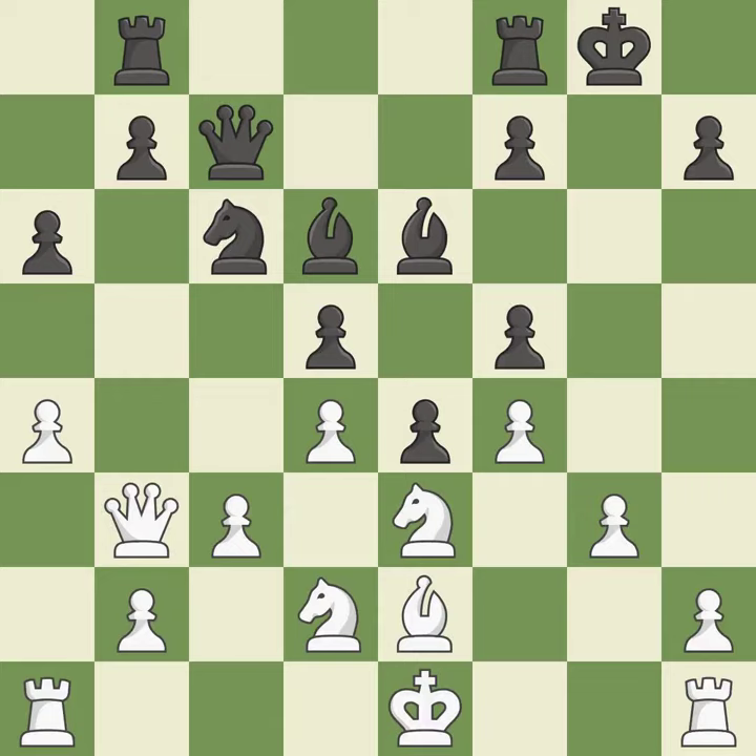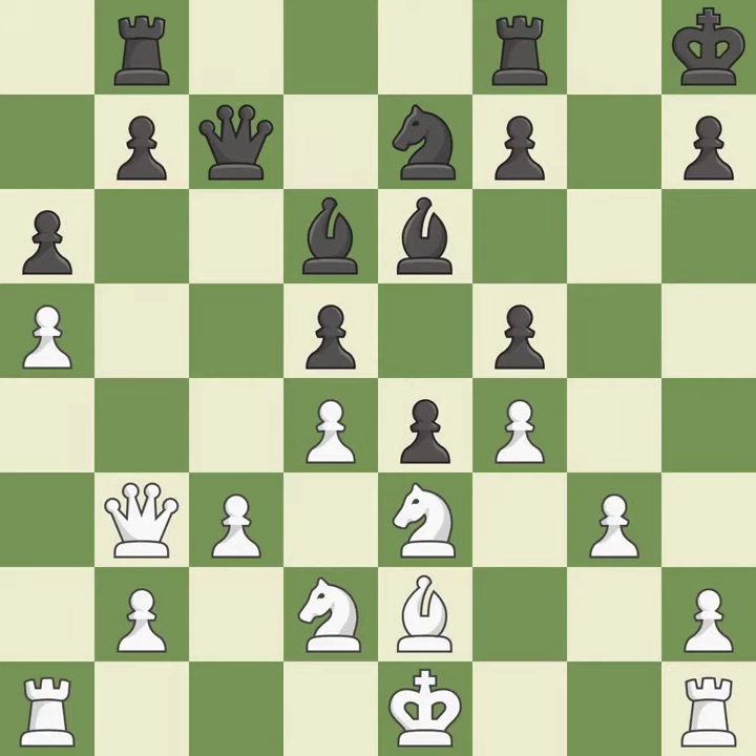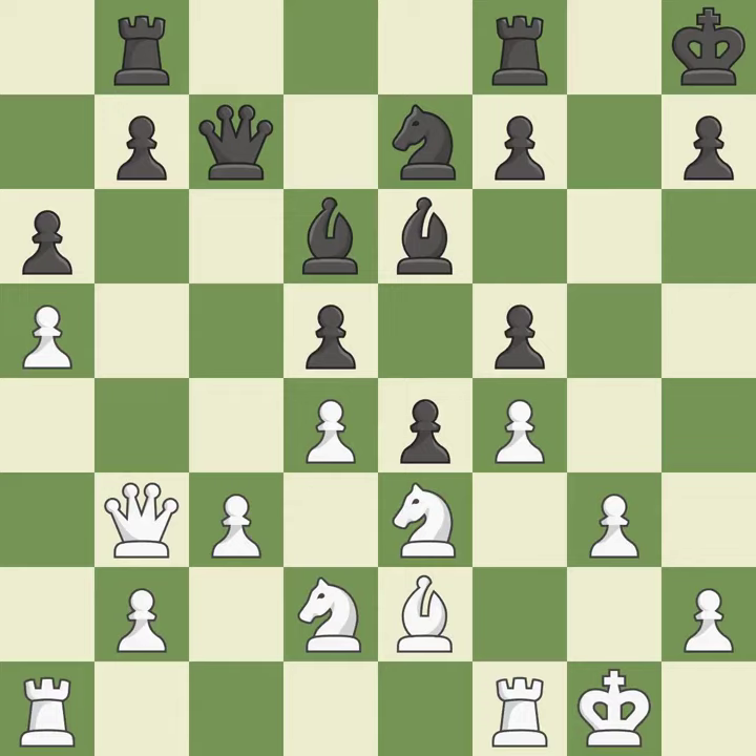Initially, black had the upper hand, but now the score is nearly equal — it is incorrect. This misses a chance to link together rooks — it is incorrect. The game is still close to equal, but black lost their advantage — it is an inaccuracy. The rooks are linked by this, making it easier for them to work together in the future — that's good.